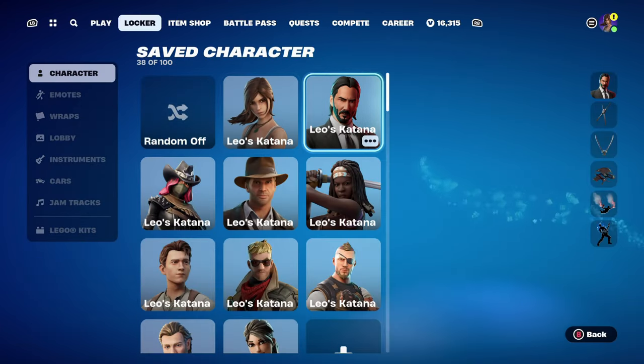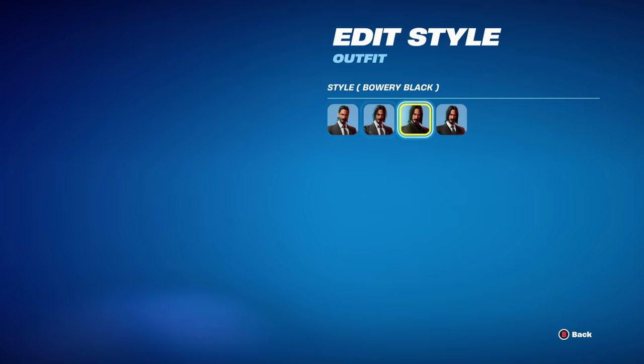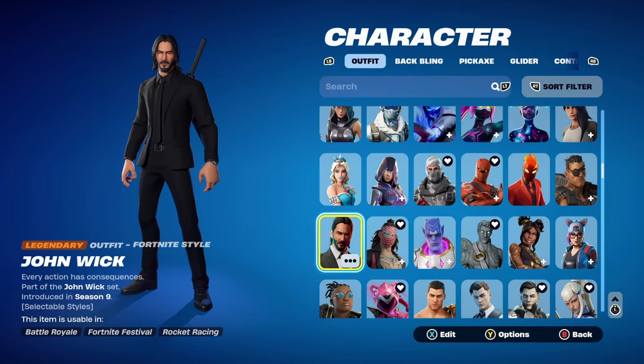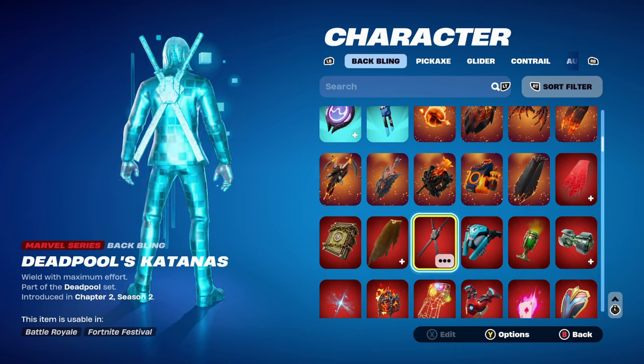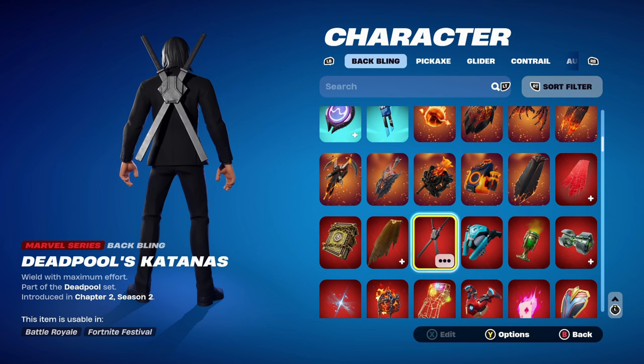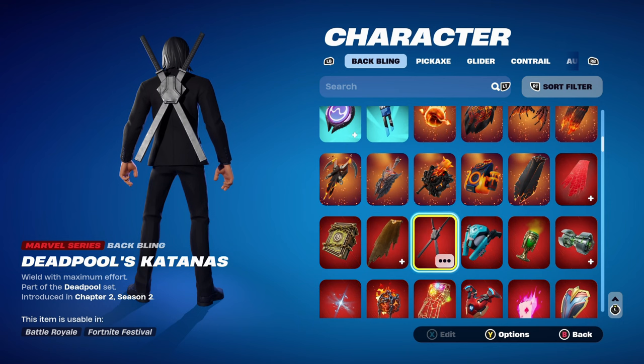Moving on to combo 2. I thought I'd use the John Wick skin — you can also use the Reaper if you don't have John Wick. The style I'm using is Bowery Black for the fully blacked-out design. John Wick is part of the John Wick set, introducing chapter 1, season 9. The back bling is Deadpool's Katanas, part of the Deadpool set, introducing chapter 2, season 2 battle pass. Deadpool was the secret skin from that season, and I'm mainly using it for the black and silver design.